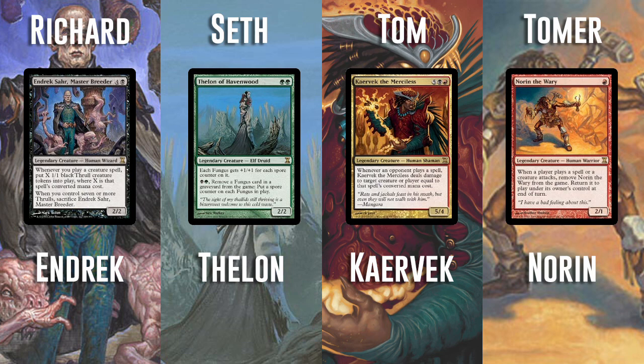Actually some of the really bad ones are in Master's Edition. Endrix looks awesome - I've played with him before. He makes a lot of tokens and has lots of sacrifice abilities. He's cool, I'm very excited to see how it turns out.